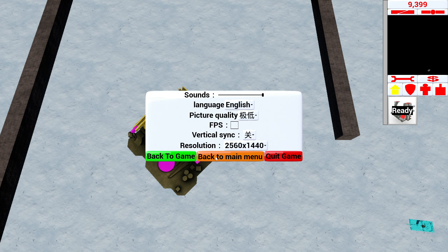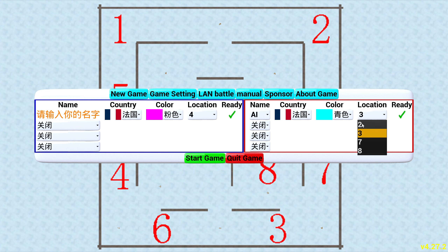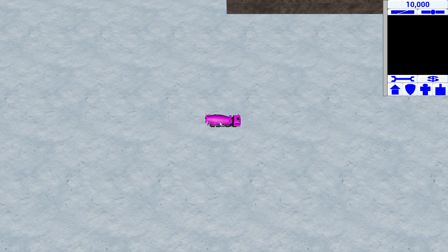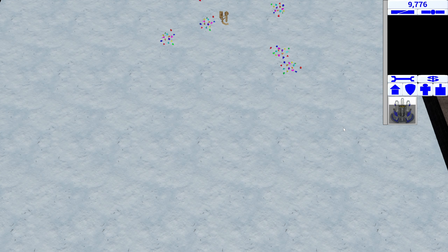We're going to play — you know what, we're going to play against French. Let's do it like this: have them start at location two this time, and I'm going to start at location six. So it's a French mirror match — the pink French versus the cyan French. Let's see whether I can place stuff this time. That'd be really great.